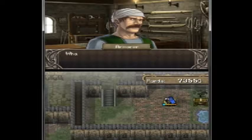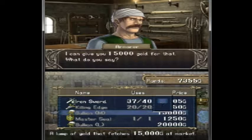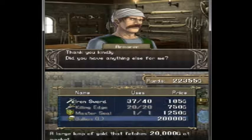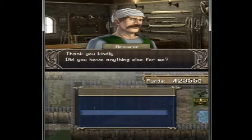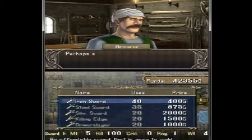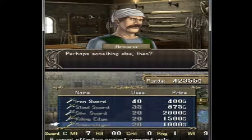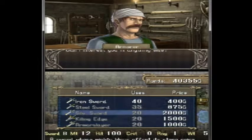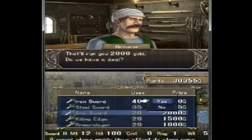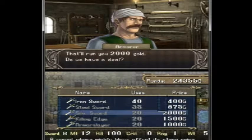Before we get to the chest, I've got a few things to sell — a medium for 15 grand, yes, and the large for 20. Let's see what you got for sale. I don't want no iron sword. Ooh, silver. Killing. Armless Slayer. I'm going to get some silver swords — 1, 2, 3, 4, 5, 6, 7, 8, 9, and 10. That's good.